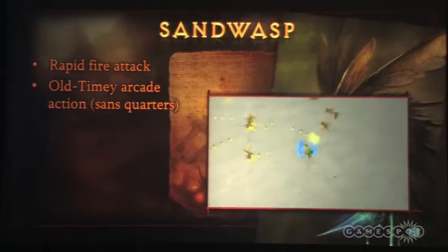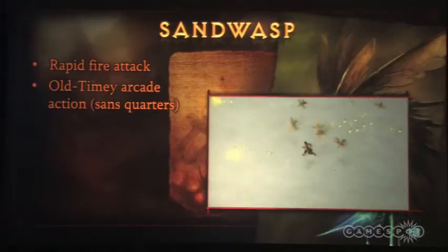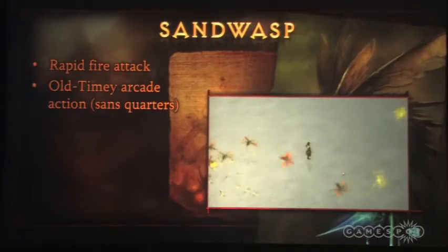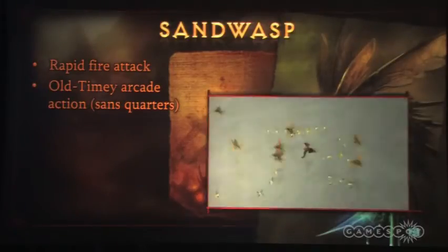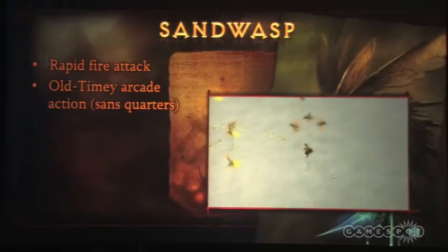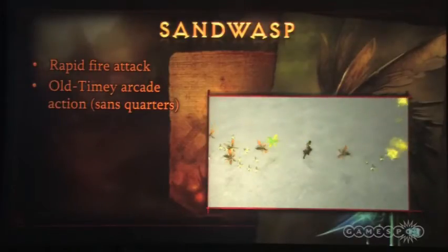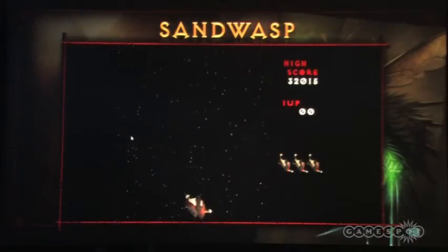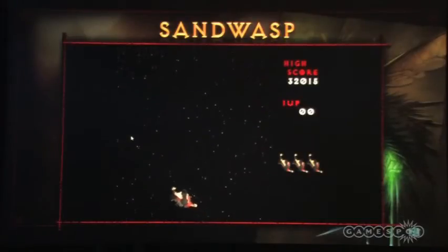Of course, once we got that into the game the team didn't quite understand where we were coming from. So I thought, how can we communicate to the rest of the team exactly what we're trying to get across and why this is such a cool thing? The best way to do this is with graphics. So I came up with this little demonstration that says everything, I think. Here's your player — you can get used to the controls first.